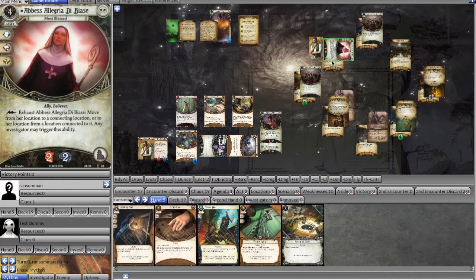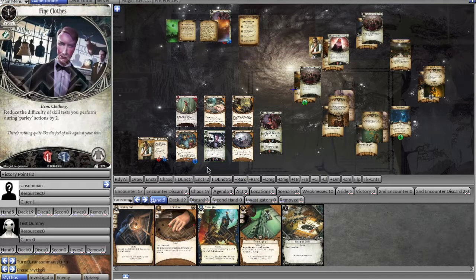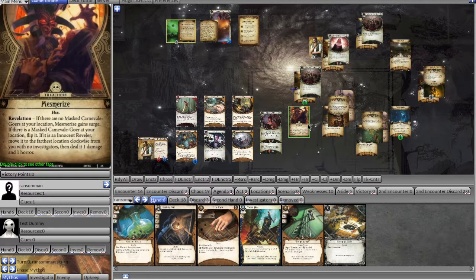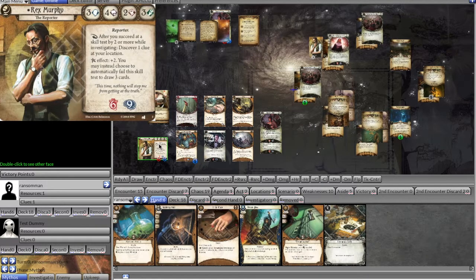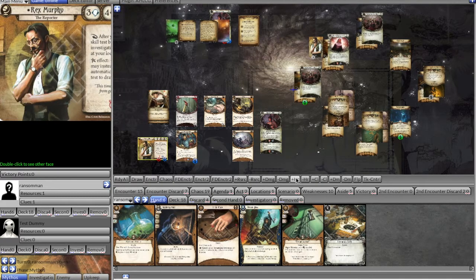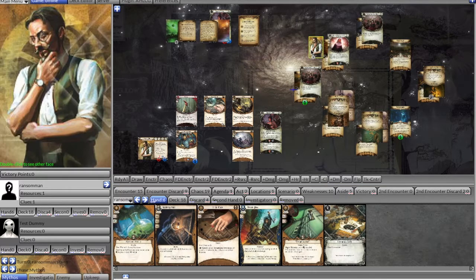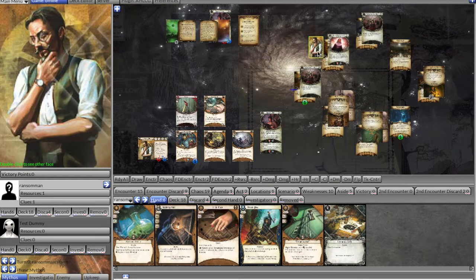In the enemy phase the Baleful Reveler moves once; the random chaos token is a special token, so he moves again. Don Lagorio also moves. In upkeep we draw and get a resource. For the mythos phase we add a doom and draw Mesmerize, but it gains Surge since there's no masked carnival goer at our location — so we draw Lost in Venice: either take two horror or move to the location across from you. We take two horror and discard Fine Clothes since we hopefully don't need it anymore.